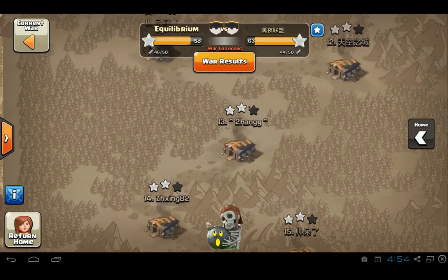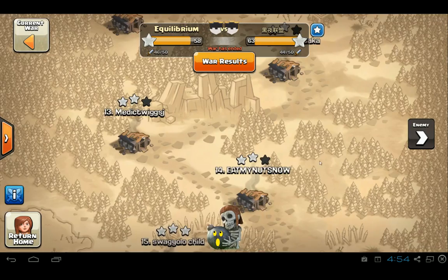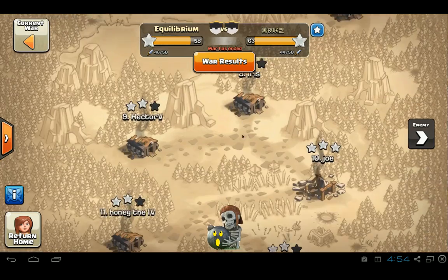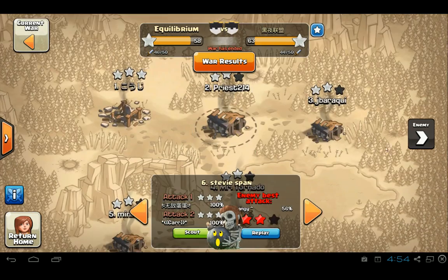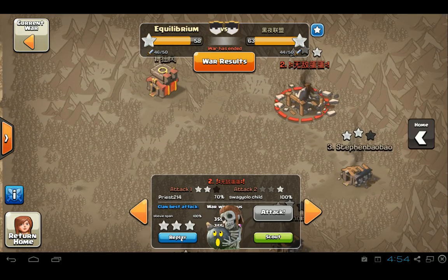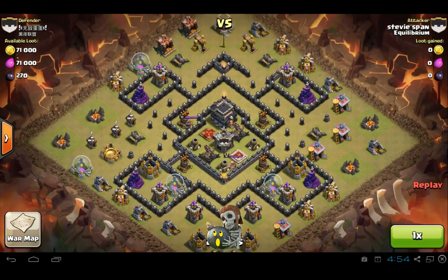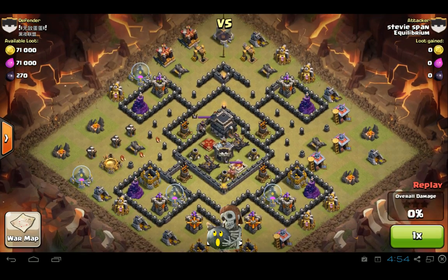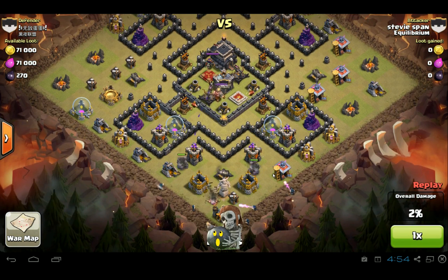Now we're going to take a look at some GoWiPe attacks at the very top — very, very well executed. The guy who attacked was Stevie Sman, he's rank six, so he went up four ranks to attack their number two. We're going to watch this attack — it's a very nice one. A couple golems at the bottom, wizards right away.